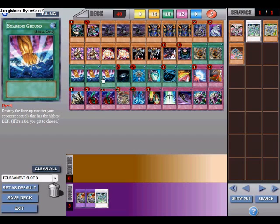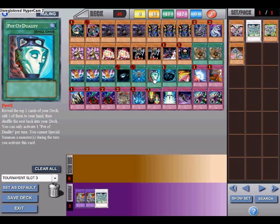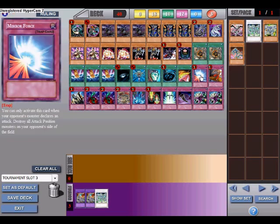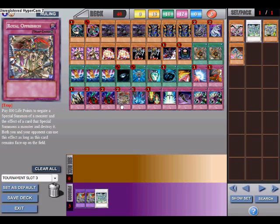For spell cards: 2 Shrinks, 3 Smashing Grounds — though I might run 2 Smashing Grounds and 3 Shrinks, I'm not sure — 1 Dark Hole, 1 Monster Reborn, 1 Duality, and 2 MSDs for the new ban list.